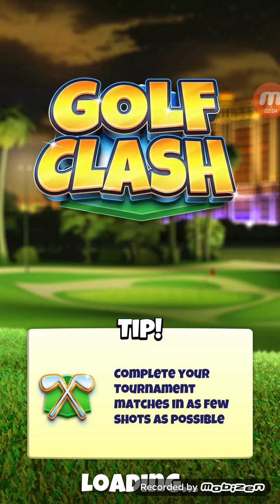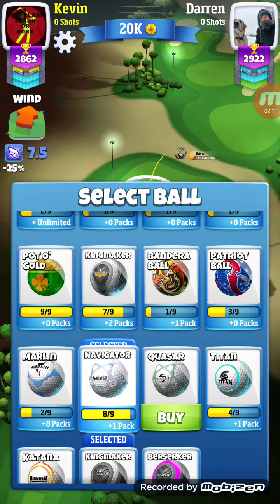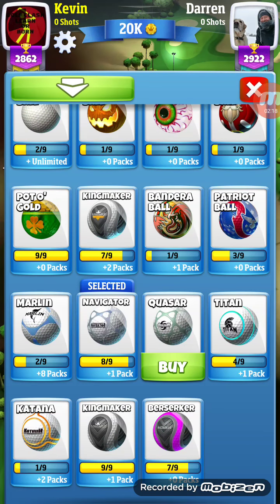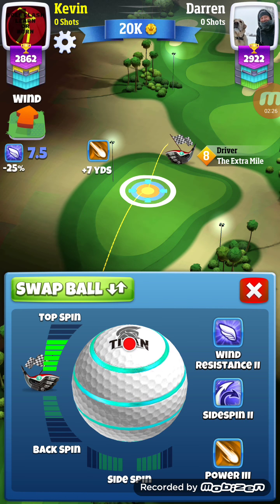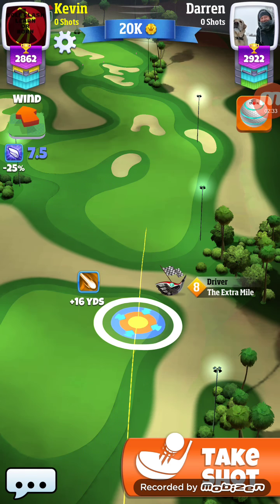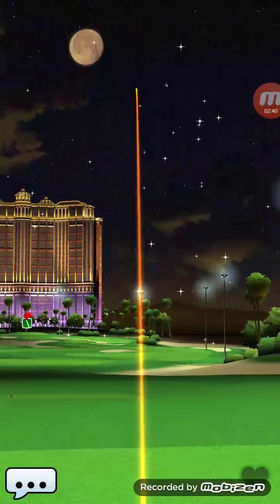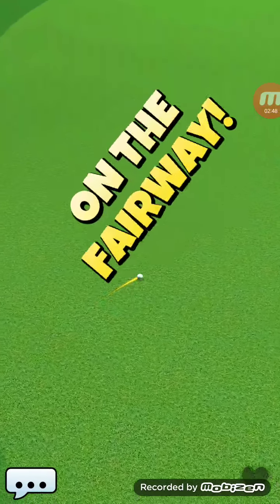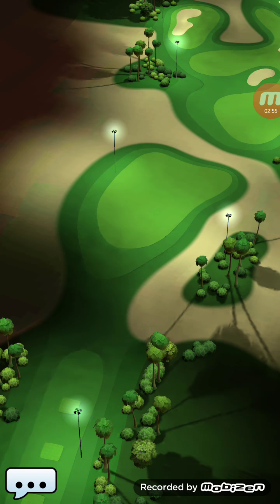I'm probably just going to go with a Titan ball and knock it out there far enough that I can get myself set up to at least get the birdie. Okay, we're going to go with the Titan. I don't think I'm going to make it across there, but I'm going to give it a shot. I'm going to end up in the sand trap even if I do make it across. Nope — squeaked it on — so we're definitely not making the green in two. We just got to set ourselves up so that we're getting the birdie out of this.